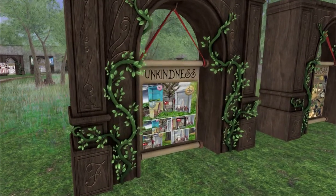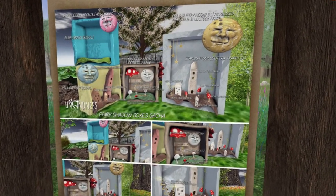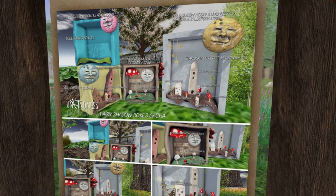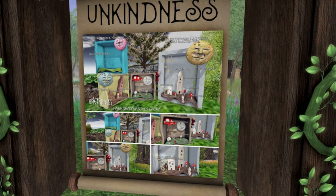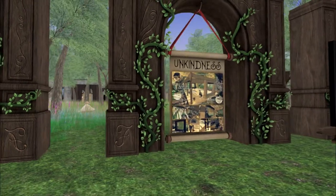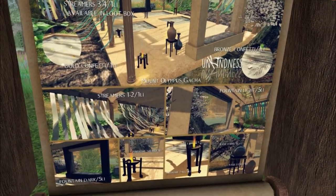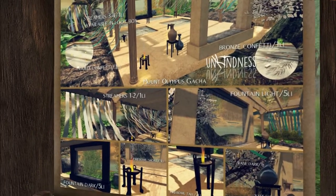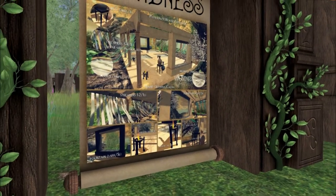We have Unkindness. Little shadow boxes for fairies — I love the face on the moon too, that is so cute. So it's like adobe homes, mushroom, pink sleepy moon with grass, starlight. I love this, it's so cute. We have more Unkindness. Let's see what this one is — Mount Olympus gacha. It's like little baths, fountain lights, vase, dark streamers. This is beautiful. Gold confetti.